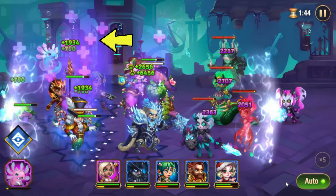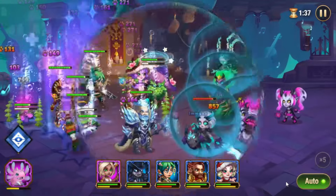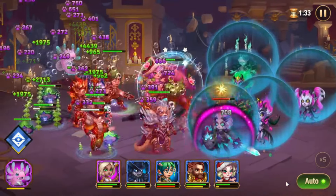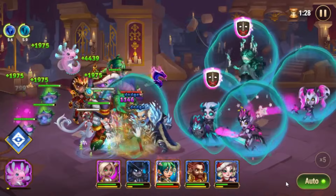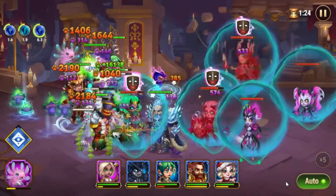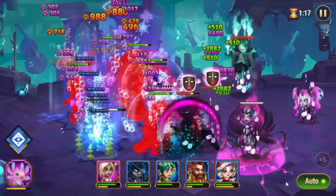There is an aura with a plus sign symbol above the hero indicating that healing in astral reality is reduced from normal. In material reality, you can do all kinds of damage — physical, magic, or pure. But when reality changes to astral reality, you can only do magic damage and pure damage to your enemies.